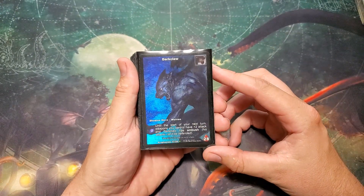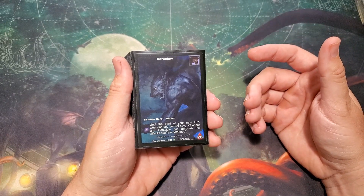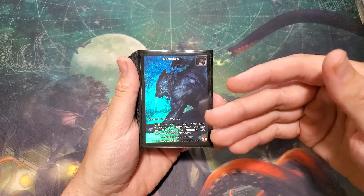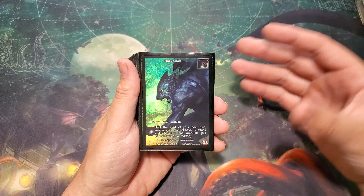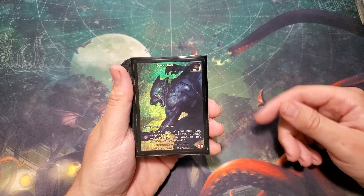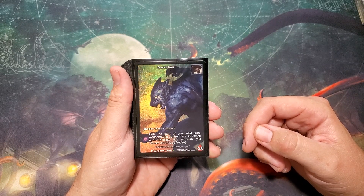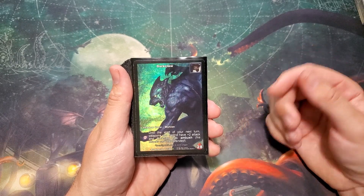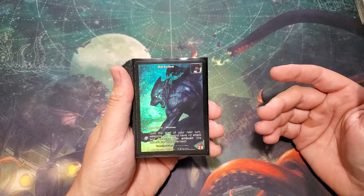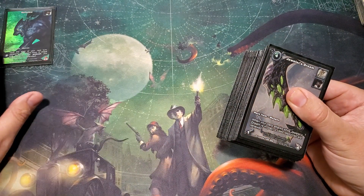His Shadow ability says until the start of your next turn — so this works even on your opponent's turn — weapons you control have plus two attack and Dark Claw gains ambush, which means the opponent can't defend his attack. So wherever he's attacking, it's going to hit. In this game you can kind of block and protect for things; this makes it so the opponent can't do that. Plus two attack on a weapon is really good because weapons don't have a whole lot of attack — putting something up to three can kill a lot of allies.